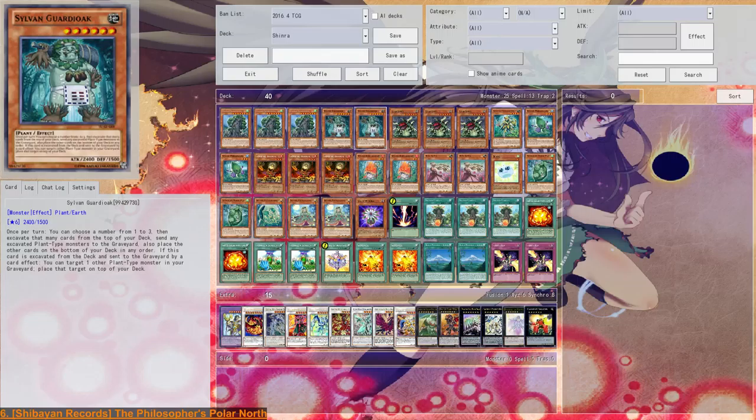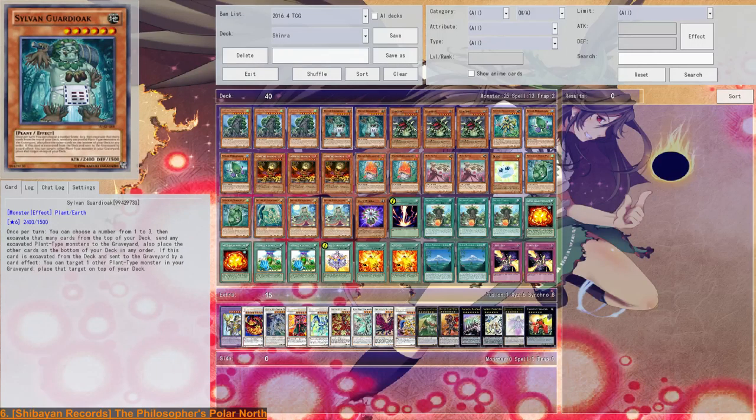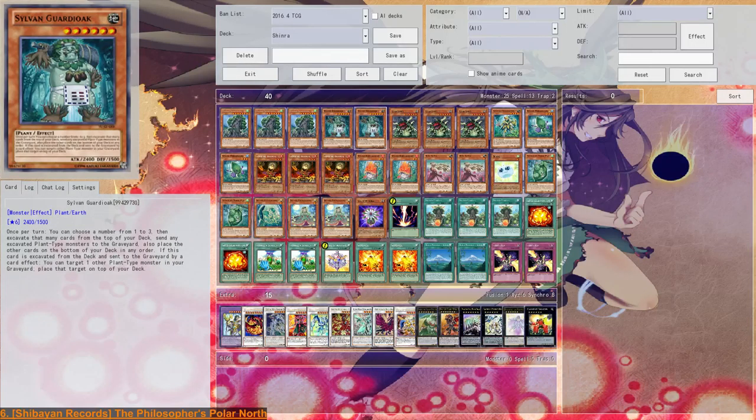I only play two Guardi Oak so as not to clog the hand, because Guardi Oak can easily clog — even though it can be special summoned if a Sylvan hits the grave. In my opinion, this deck needs fast excavates and a lot of excavates. In that sense, Guardi Oak is better than Hermitry: it's a level 6 so it fits with Giga Plant, and it excavates three cards, while Regia or Hermitry excavates only one and may draw one. I don't want draws — I want plant monsters in the grave.